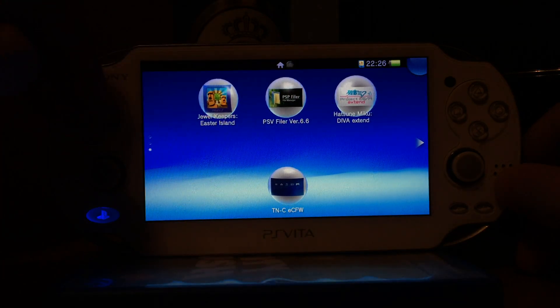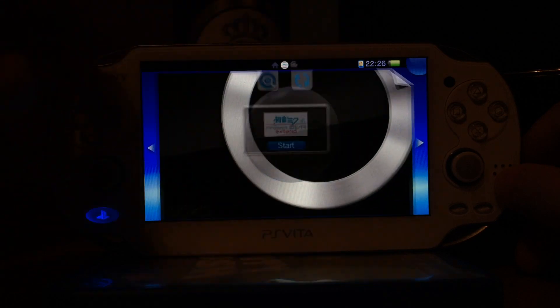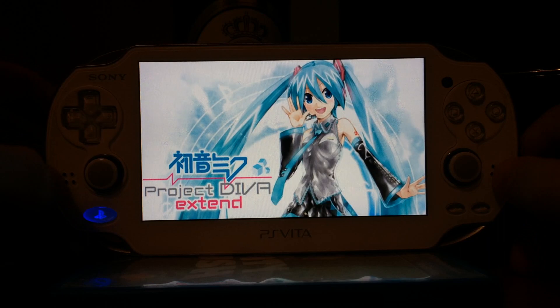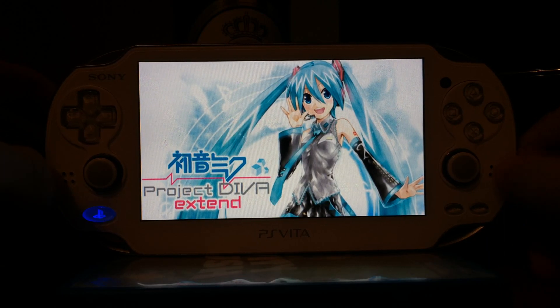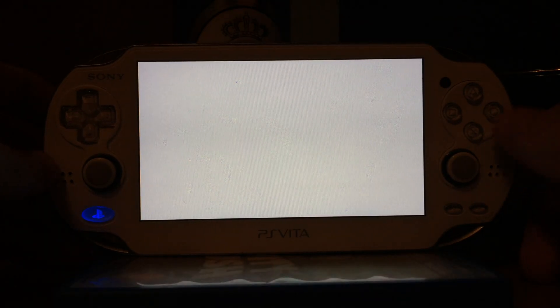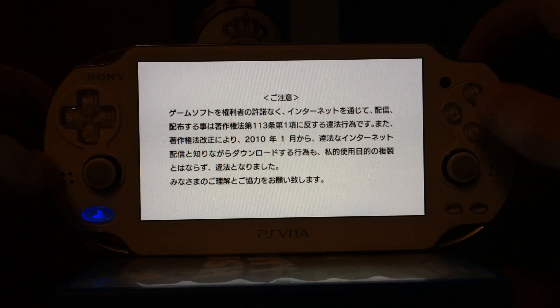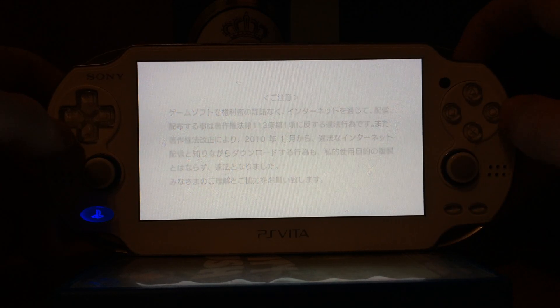Then I will start the Hatsune Miku exploit game. The exploit files are finished and are indeed working. So if you bought this game and have it installed on your PS Vita, you can use this game to run the Arc 2 eCustom Farmer on Farmer 3.36. The game has been removed from the PlayStation store since like a week or two.